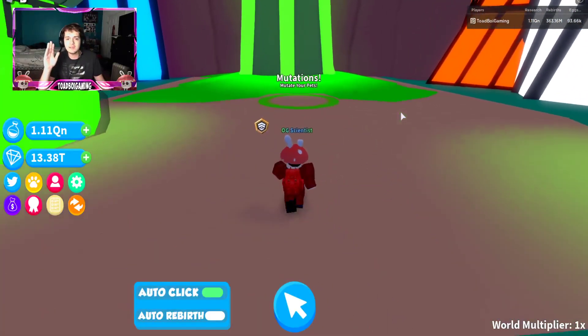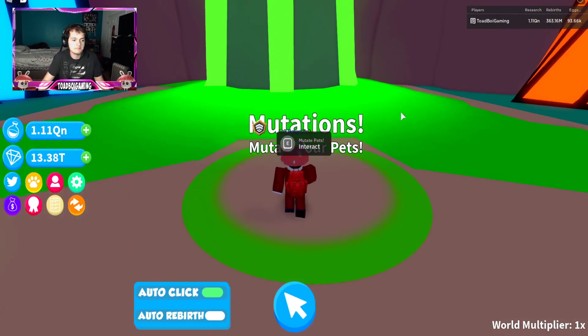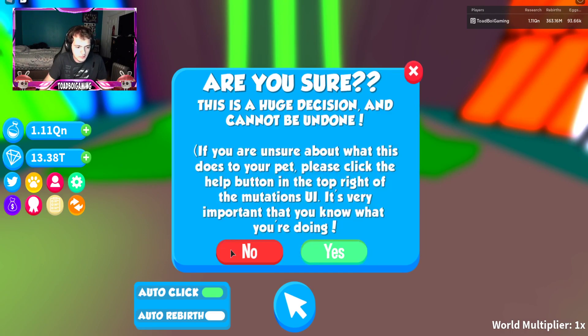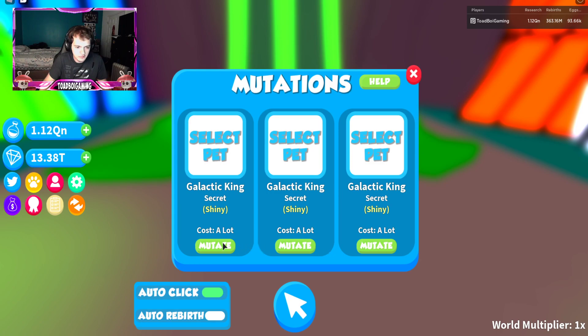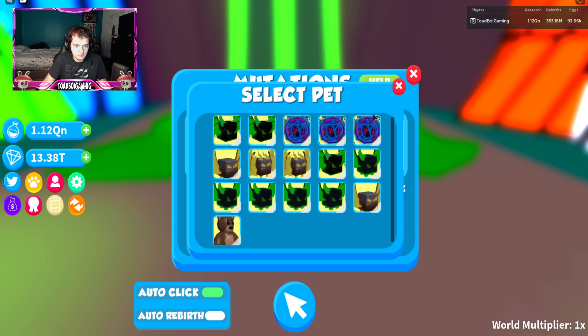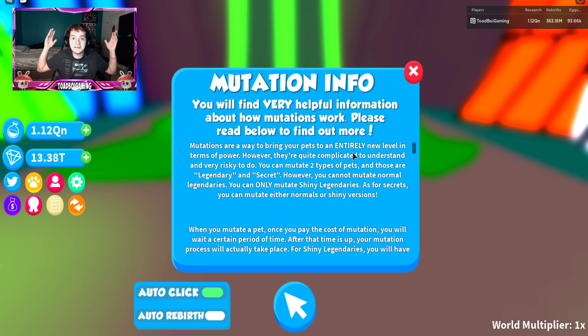Let's check out the new mutation system. They also let you click E on the shots now, which is pretty cool — you can mutate from there. It asked 'are you sure you want to mutate your Galactic King?' but I need to select a pet first. I couldn't seem to select any of my pets.